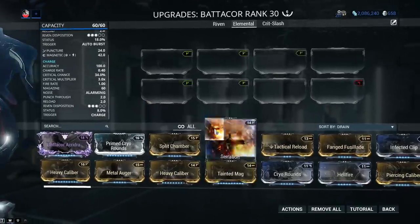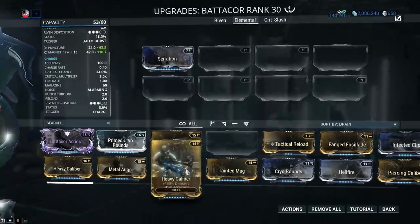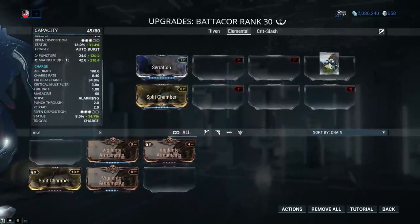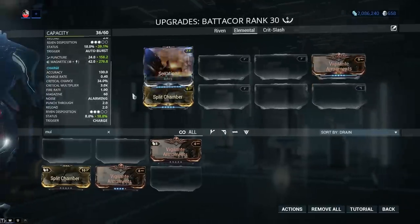Let's start slapping on some mods. Serration for 165% extra damage — I leave Heavy Caliber up to you guys. Next we're gonna go to multishot, the best thing on everything: Split Chamber at 90% multishot and Vigilante Armaments at 60% multishot. Considering the weapon is primarily a crit weapon, we are gonna be getting a nice benefit out of the Vigilante set bonus as well — 5% chance to enhance critical hits from primary weapons, though that one should only be viewed as the cherry on top.